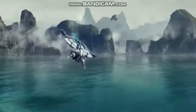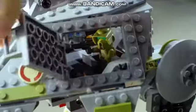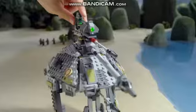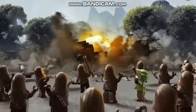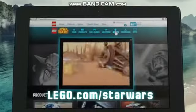New Lego Star Wars sets — the Wookiees are under attack and need your help. You can build the AT-AP to defend them. The droid gunships are attacking — load the new spring-loaded shooter and fire. Kashyyyk is saved! Sets sold separately. Sets include minifigures shown here. Go to lego.com/starwars to see more battles. Ask your parents first.